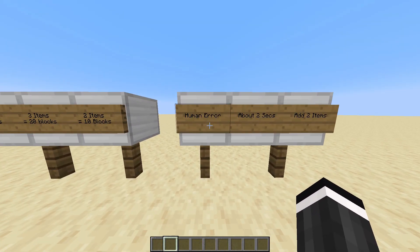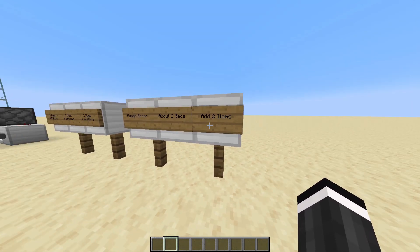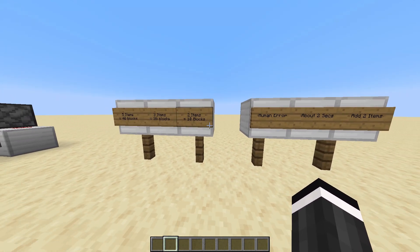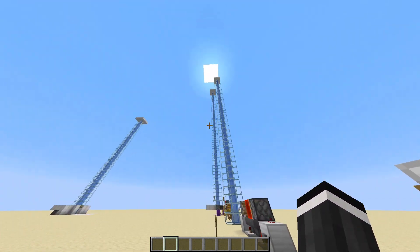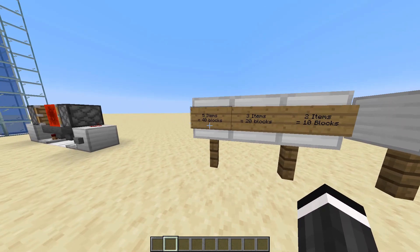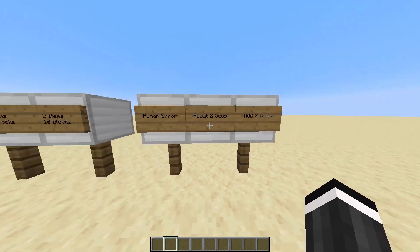Accounting for human error, which is about one to two seconds, I recommend everybody add two items at the end. So that means for the 70-block elevator it took me 40 blocks plus 30, so I have a total of 10, plus two, so twelve items.